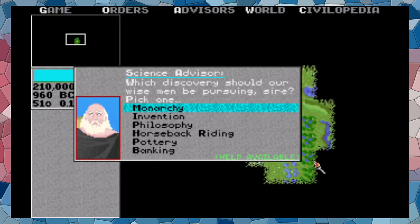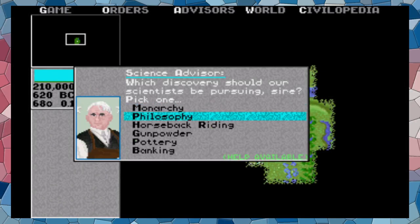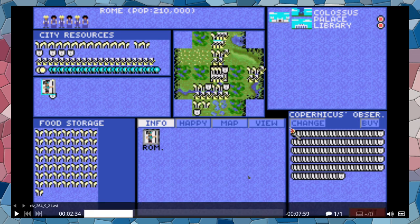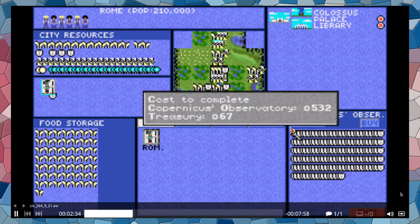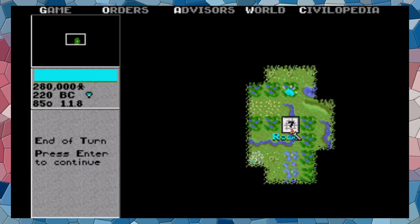I was thinking of making a settler here but it's not happening yet. We check on the city and the Copernicus Observatory is still building, about halfway done. We decided to go with the settler — it will waste a lot of production, and I couldn't afford it obviously. We have the problem of keeping the population happy but we're still raising population. Luxuries were increased; I'll need to do this again once population grows.